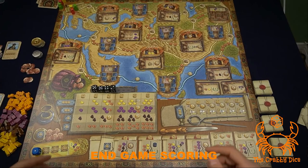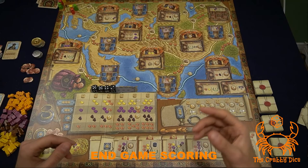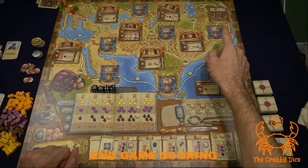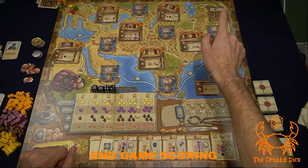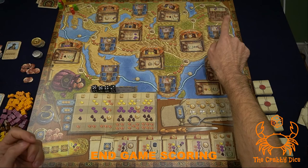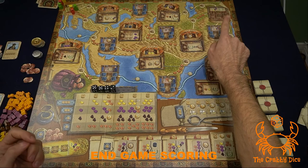Next, score one point for every ten gold you have remaining. Whoever completed the most contracts scores an extra seven points. Finally, score Beijing: wherever your trading house is placed in Beijing, score the indicated points for that spot — first to arrive scores ten, then seven, four, one, and so on. Additionally, if you have a trading post in Beijing, score one point for every two goods remaining in your supply.